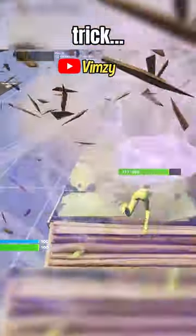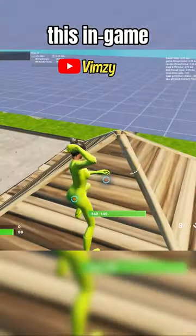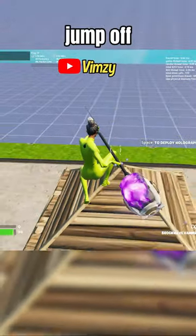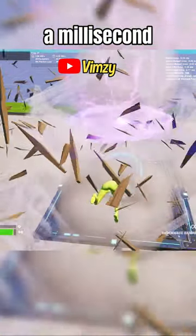You need to start using this new hammer trick. For using this in game you need to have the aerialist augment. This is how: jump off and keep some distance with the wall, then click space and slam the hammer a millisecond after.